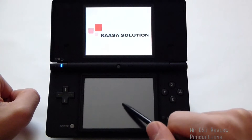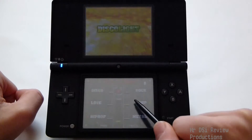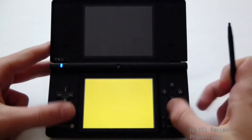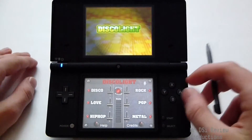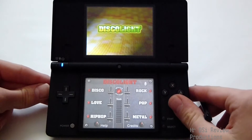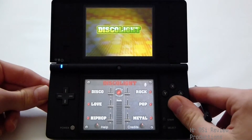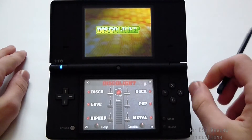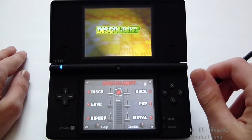That was a joke, by the way. I think the thing that actually impressed me most about DiscoLite is the fact that it has an actual interface. Unlike Flashlight, where it was literally three buttons — it looks like they put more than about an hour of work into this one.